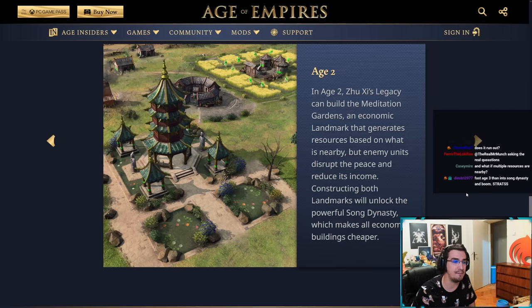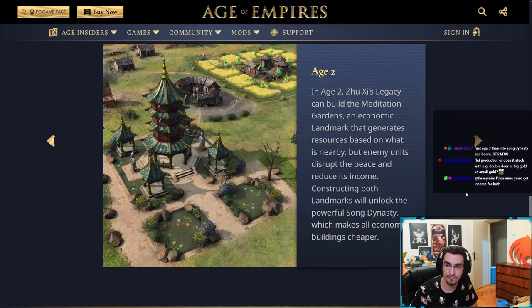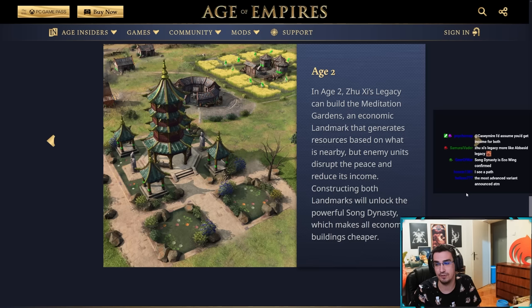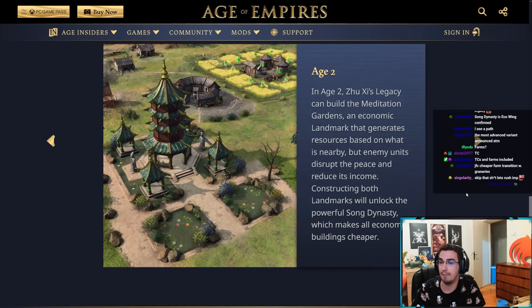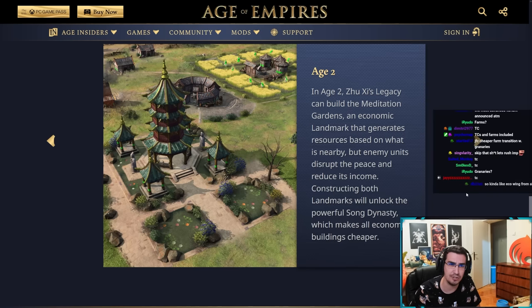Constructing both age-two landmarks unlocks a powerful Song dynasty which makes all economic buildings cheaper. So Song dynasty does not reduce villager production time — what it does is make all economic buildings cheaper. Economic buildings include farms, mills, lumber camps, mining camps, town centers, docks, and granaries.